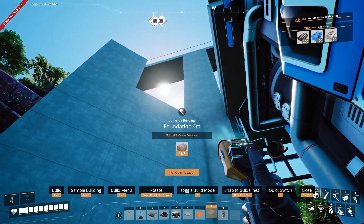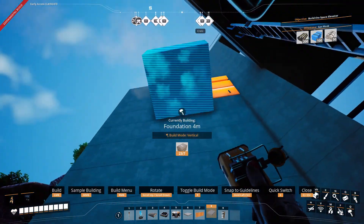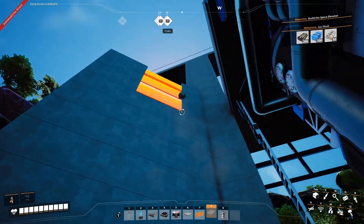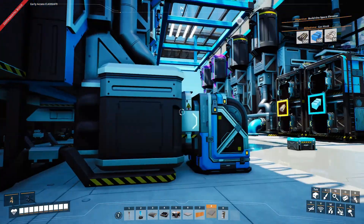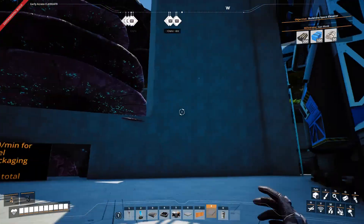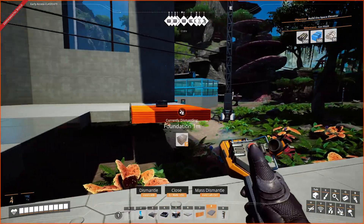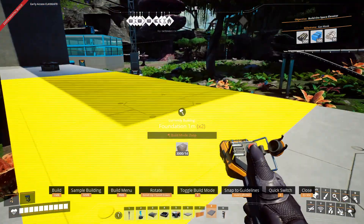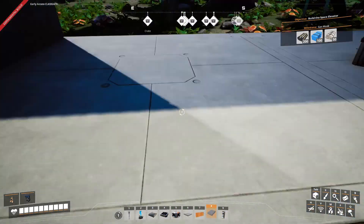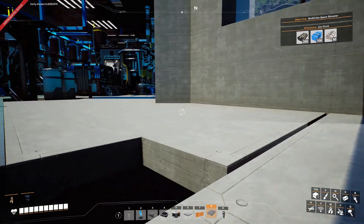Alright, we're doing that same type of wall right here. And we're out of concrete, because of course we are. Alright, we're trying to get a straight front. As you can see there are some gaps because of all the different connecting we did off of different angles. So I'm going to try and straighten that up.